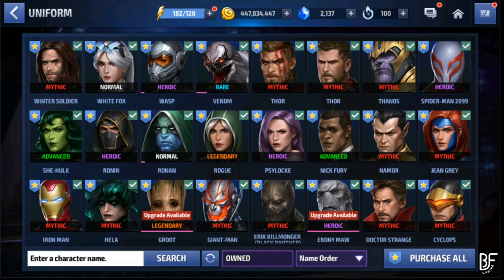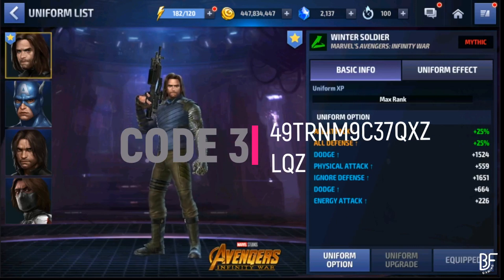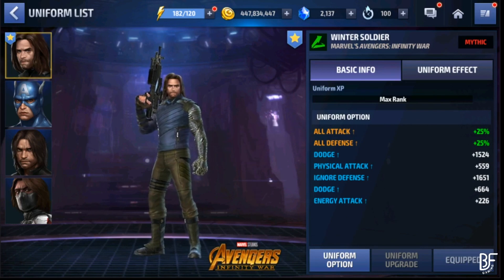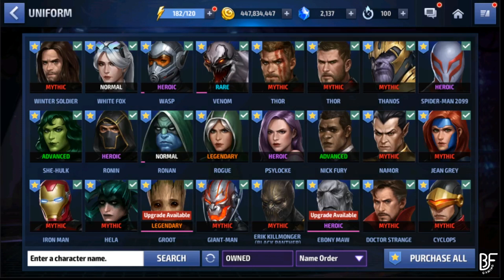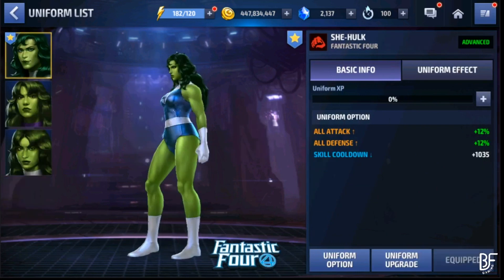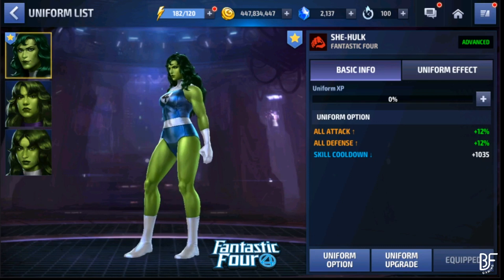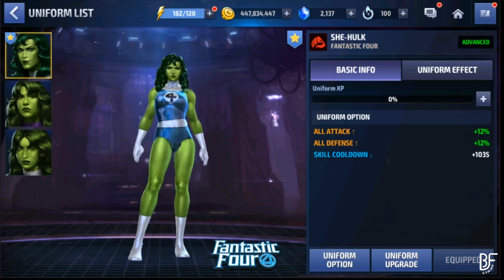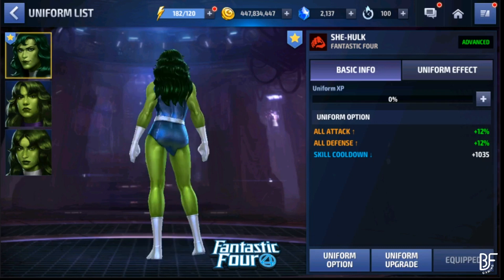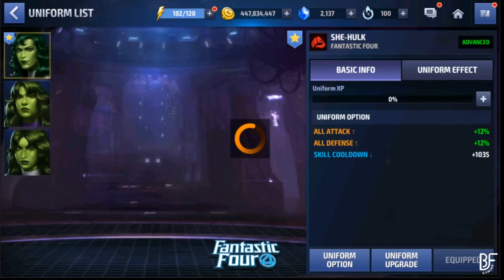Winter Soldier, Ronin, and Rogue are all must-buys because these characters were D-tier before their uniforms and become A-list characters after. Even though we don't use Winter Soldier as much anymore, the value of the uniform transformation makes it worthwhile. Miguel O'Hara is also there. She-Hulk's leadership increases damage against male-type characters, making her a must-buy if you care about extreme alliance battle and world boss fights against Corvus Glaive, Cull Obsidian, Ebony Maw, and Thanos.